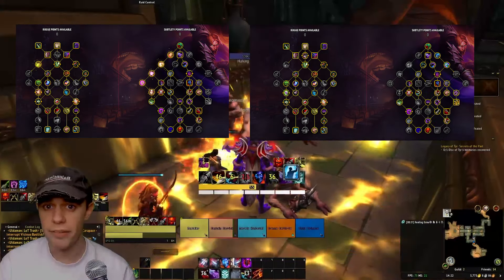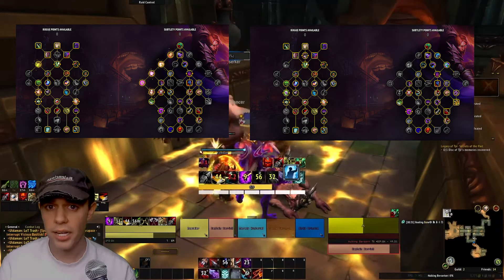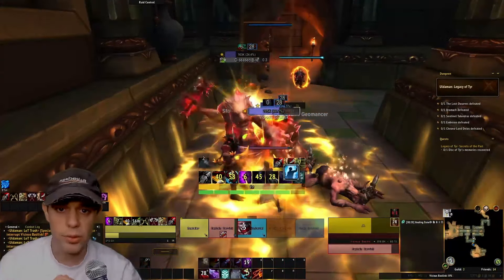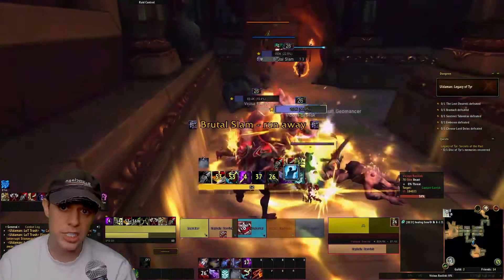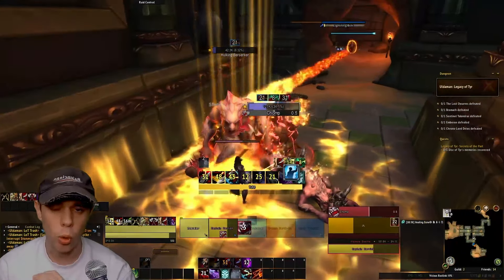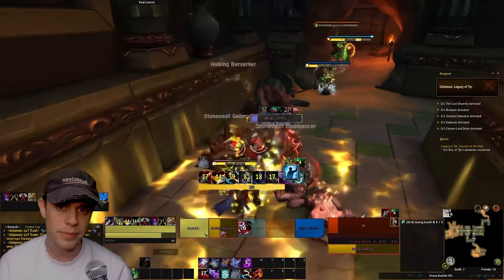Regarding talent trees, the one on the left is for raiding and single target; the one on the right is more burst-oriented for mythic plus. There's an import string in the description so you can put this straight into your game. I'm not going to go through all of the talents — I'll talk about the core and important ones when we go through the rotation, so there's no information overload.